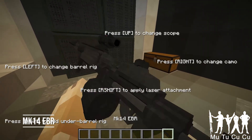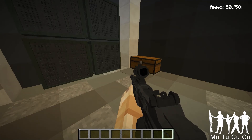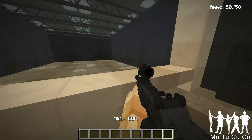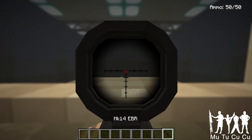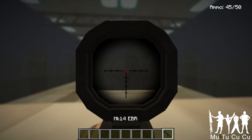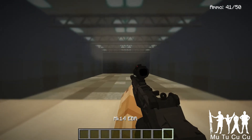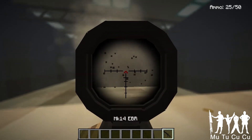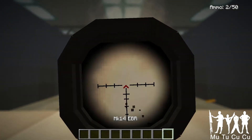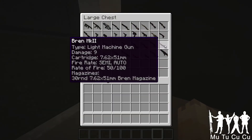The Mark 14 EBR — they use it modern day. I have a sight, a silencer, and a grip on it, and a 50-round mag. It's like a DMR — it can be used at longer ranges but also medium range. It's semi-auto but also auto. With the ACOG, you can't really see anything because there's smoke — or actually gas — from the gun. But you can shoot it, it's pretty cool.